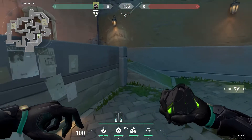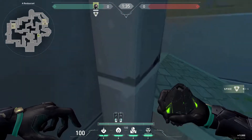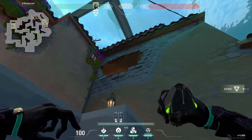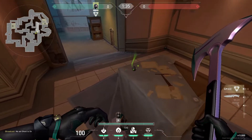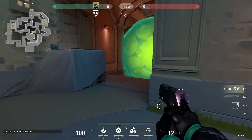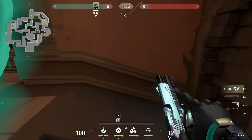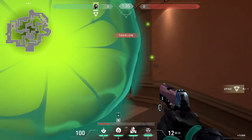Our next lineup is on the offensive side. Basically, you're gonna sit in this corner - not this one, but this one. You're gonna sit in this corner, look up, and place your cursor somewhere over here. It doesn't have to be perfect. You're gonna throw it, it's gonna hit this and bounce on top here - that was a really perfect one, so just copy that. Then you press it and this is gonna smoke off the entire area. It also leaves a pretty nasty one-way right here - it's a perfect one-way.